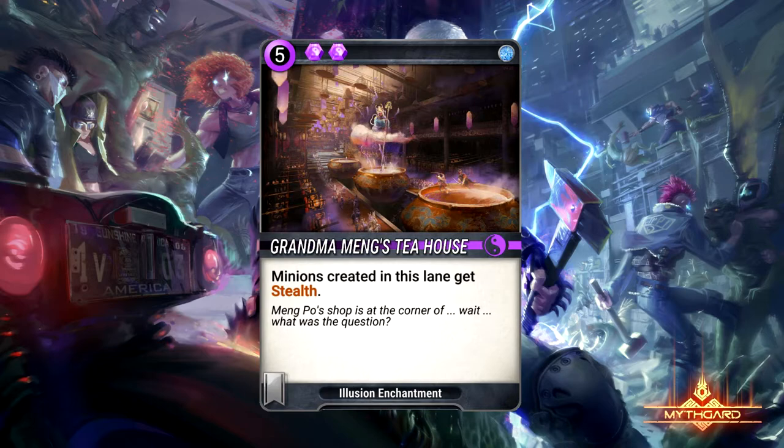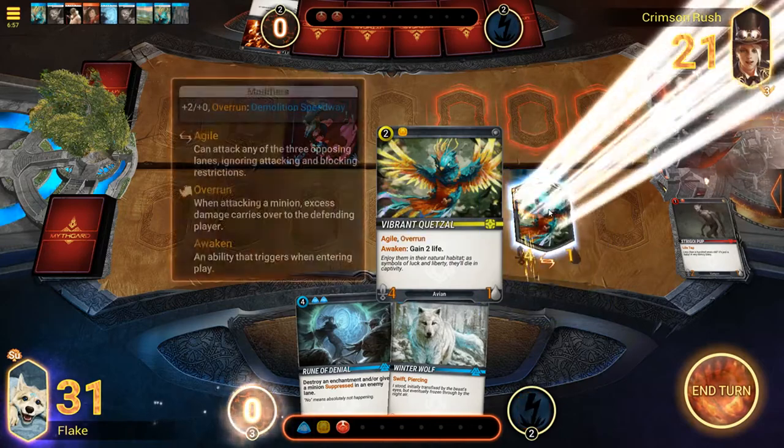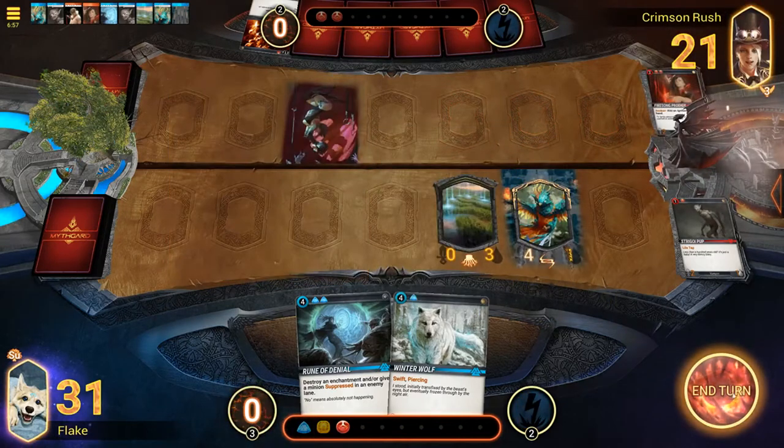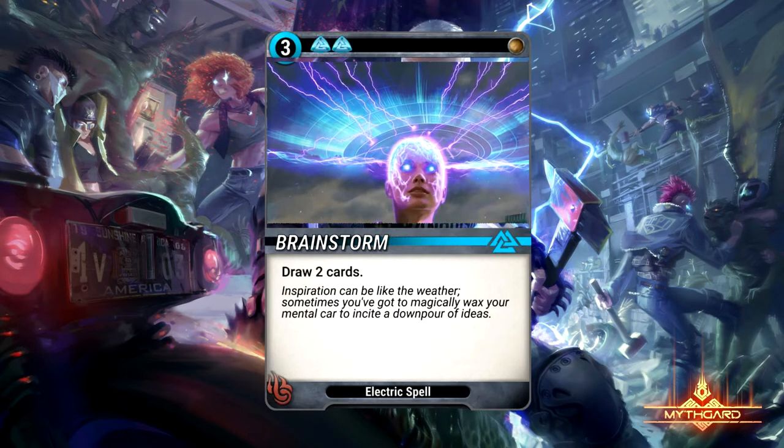An enchantment is a special effect that is placed on a specific lane. It alters the way minions interact with one another, and their effects are permanent unless otherwise removed or stated as such. An artifact is a card that enhances an element of gameplay. Each artifact has a durability rating that diminishes upon you losing life points. When the durability is 0, the artifact is destroyed. Spells are cards that have temporary effects on the game. They are single use, and are discarded to the boneyard upon use. A good array of spells are vital in supporting your minion army.